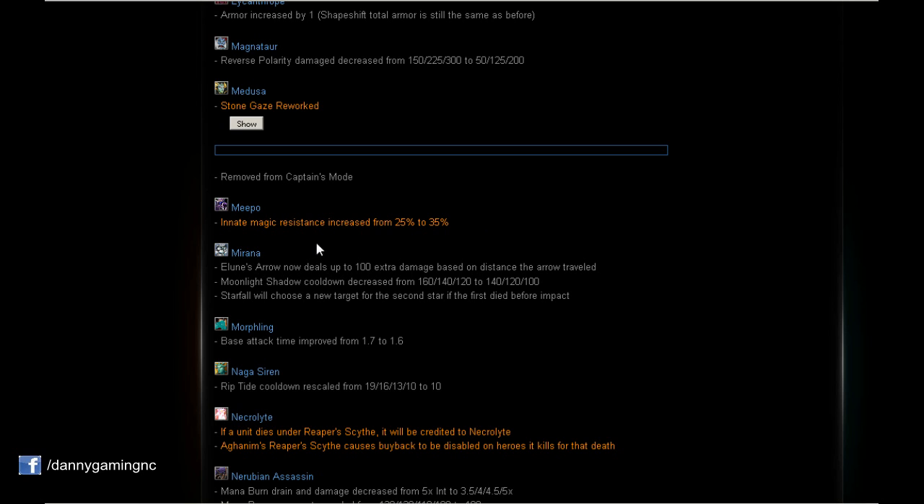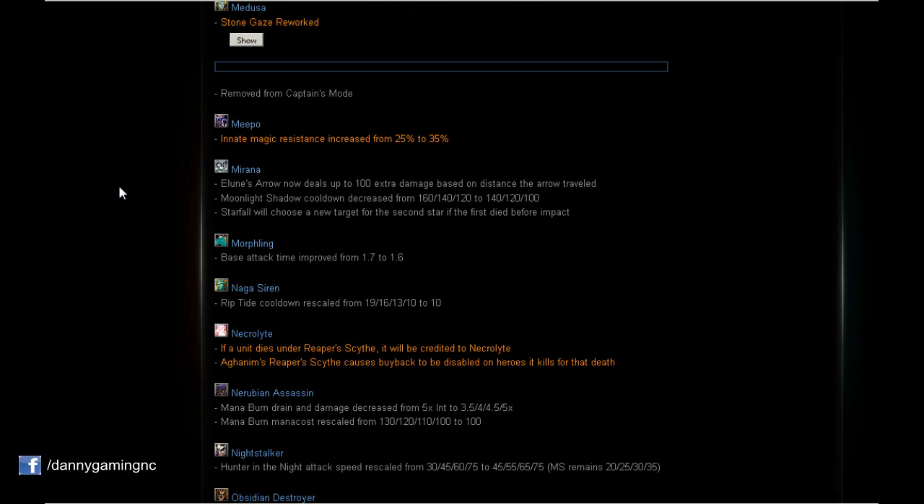Meepo: Innate magic resistance increased from 25% to 35%. That's a cool buff. I don't play Meepo, but for all the Meepo players out there — enjoy.